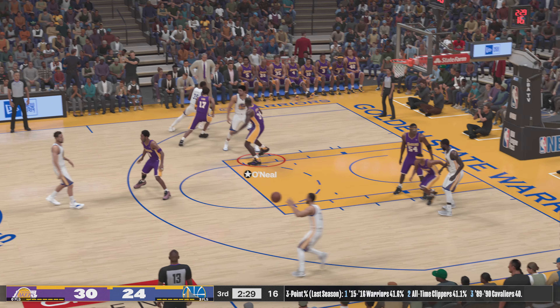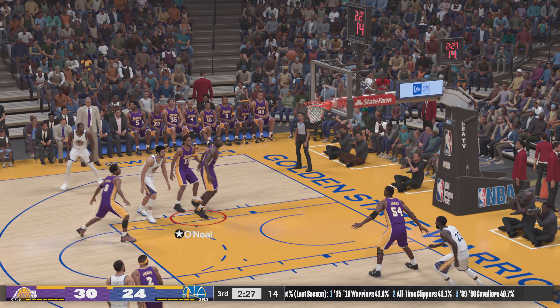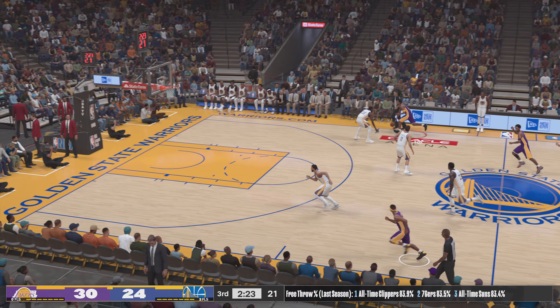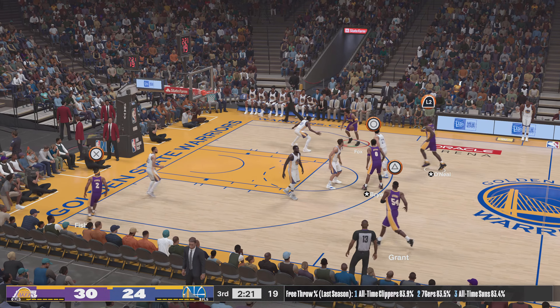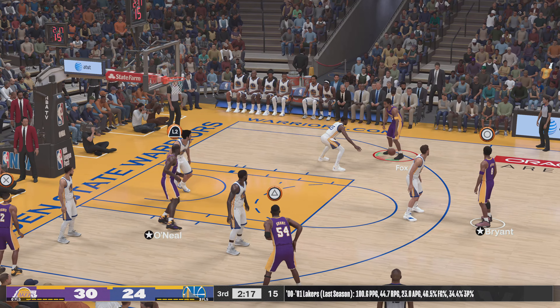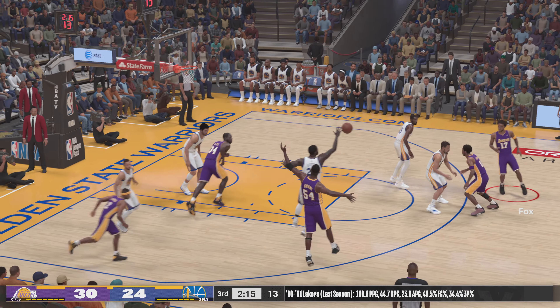Inflicting some punishment with the two-hand flush — they're going for the throat. Thompson against Bryant, it's Curry outside, the Lakers with the rebound — O'Neal's got rebound number 12 now, tenacity on the glass. Fox looking it over, it's tipped.